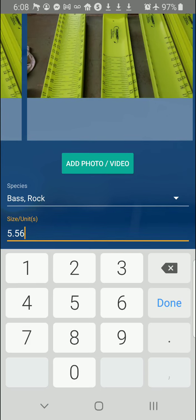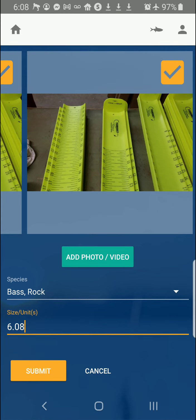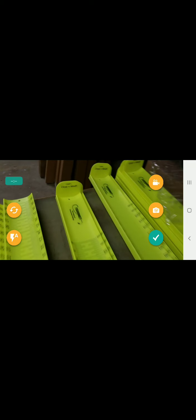So I'm going to start here — it's 6:08. Once I hit submit, you'll see I am in the upper right-hand corner. See the little airplane? I am simulating a zero internet connection. I do not have an internet connection right now. I am in airplane mode.